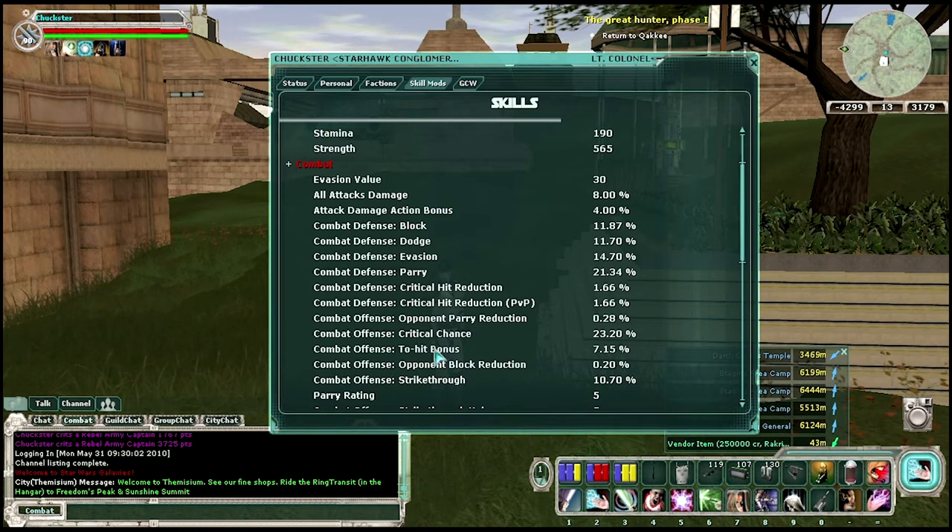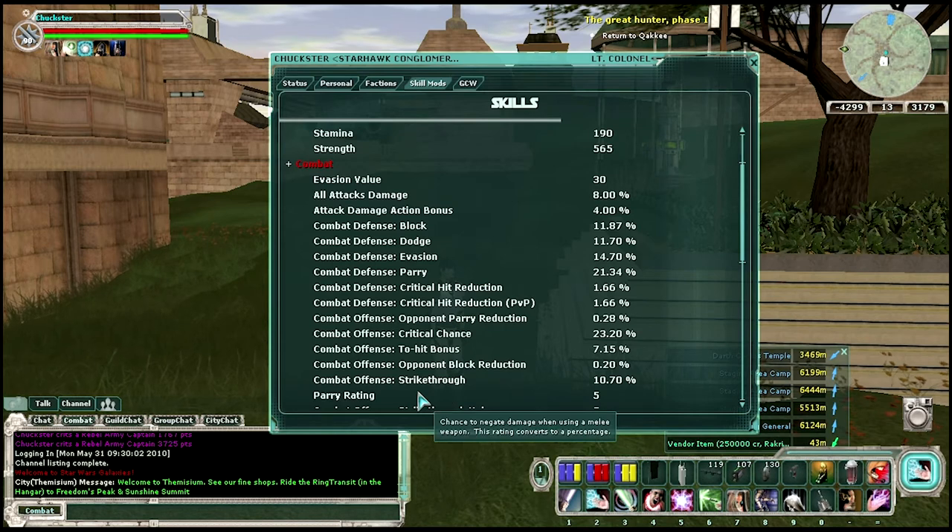You've got your hit bonus, which is pretty much the bonus that prevents other players from missing as much. And there's another block that's related to block, and there's strike through, which determines how easy you can break through an opponent's armor.